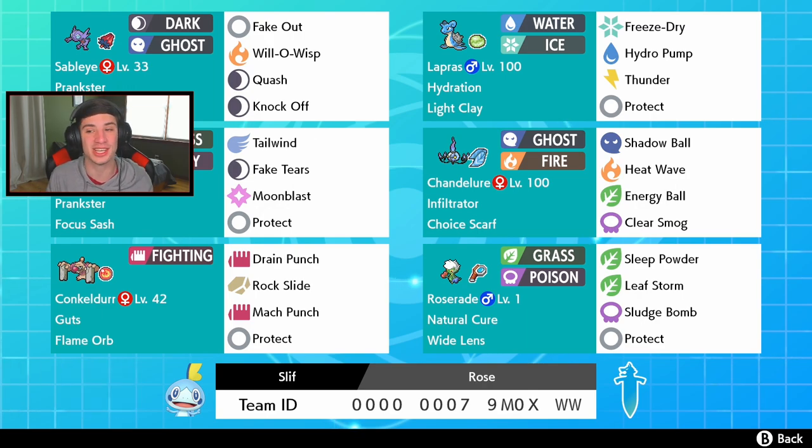For the first team we're gonna be using in the new season, it's gonna be a Lapras team. We have the Lapras with G-Max, with Freeze Dry, Hydro Pump, Thunder, and Protect. We also have Sableye over here - Sableye is awesome, everyone loves it. It's that Pokemon that can win you matches without even hitting anybody. It has Fake Out, Will-O-Wisp to slow down the opponent, make them go last, and Knock Off. He can flinch, take off items, burn physical attackers, and has Quash to make the opponent go last, with the Roseli Berry and Prankster so it goes first with priority moves.